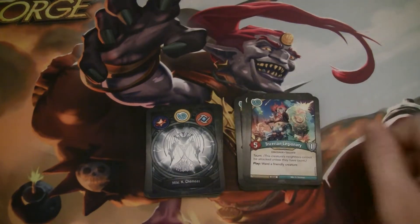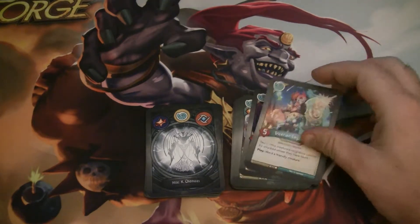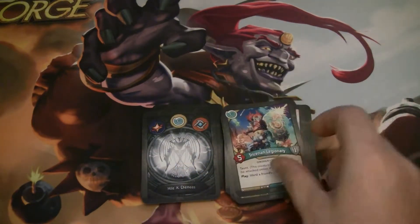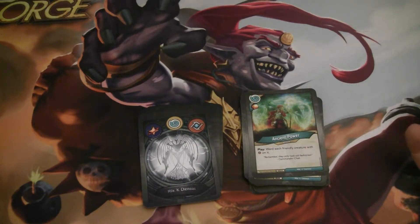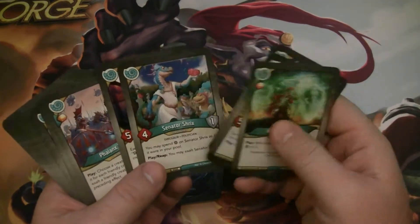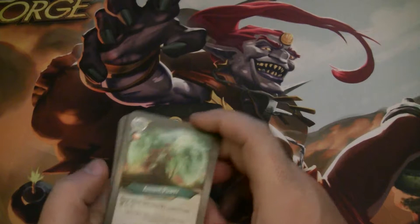I would have been happy to see another Senator Shrix, but instead we got Tricerian Legionary — a five-power, one-armor dinosaur soldier with Taunt. When you play it, you ward a friendly creature. Another ward effect, another taunt effect — good ways to protect the Shrix or other things. We have two of those. That's four taunt creatures and four wards we've seen so far. Then we have Ancient Power, an action with a bonus Amber — when you play it, you ward each friendly creature with Amber on it. Ideally that'll be Shrix and Odoak, since they have good effects for having Amber on them.